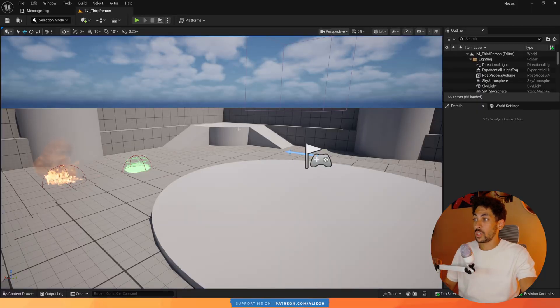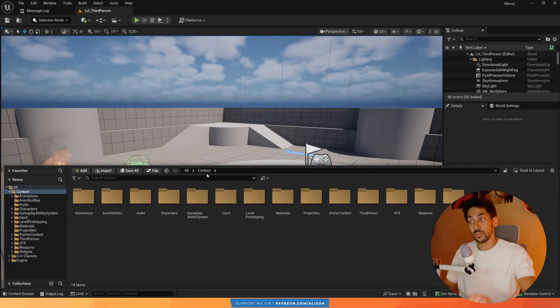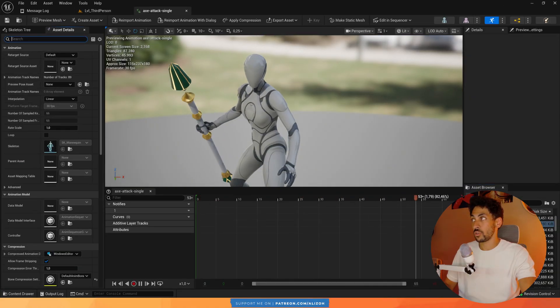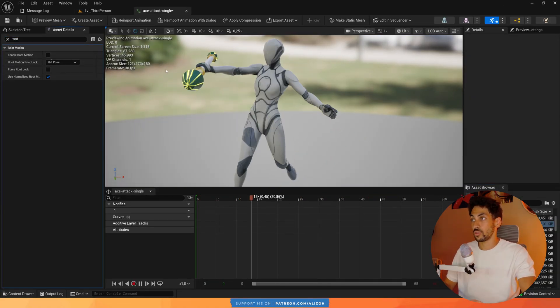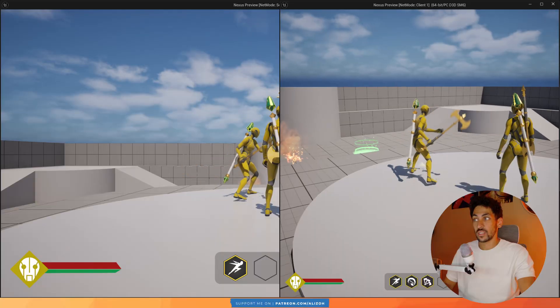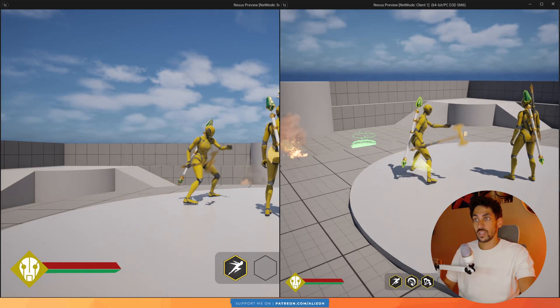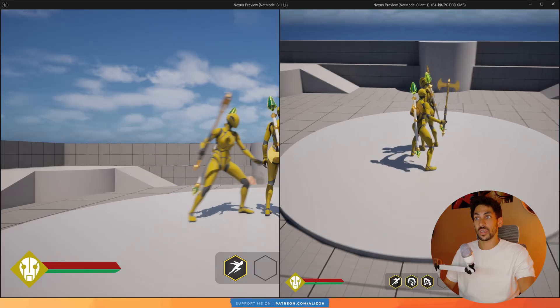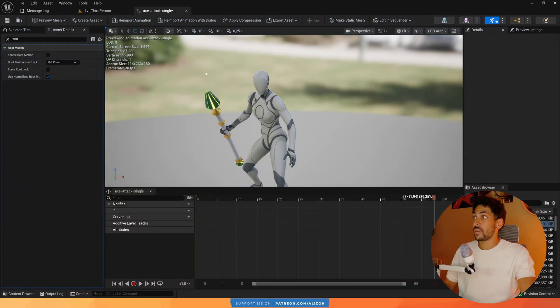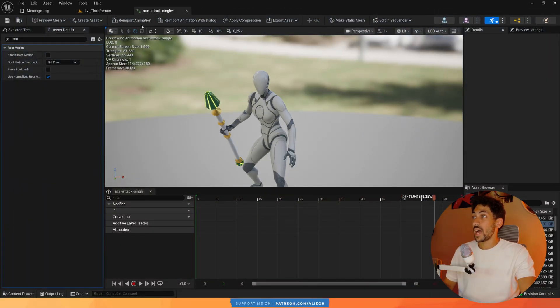But that's not the issue. The issue is if I don't have root motion enabled on my animations. If I go to my axe animation and the axe single attack — this one has root motion enabled — if I disable root motion, now the client will do the axe swing and there's no more hitscan on the server. This won't be doing any damage. The reason this is happening is that anim notify windows don't work as expected in a networked environment.